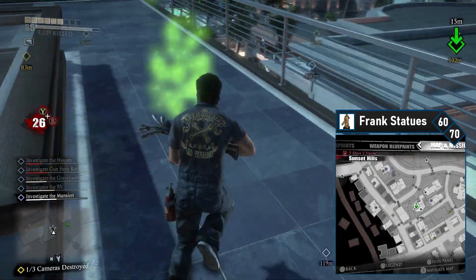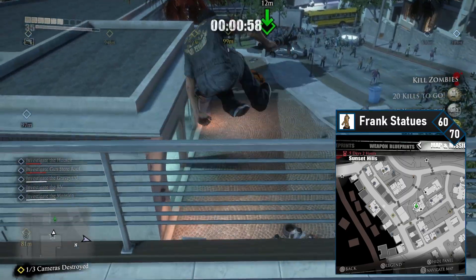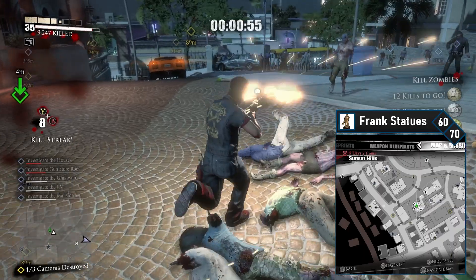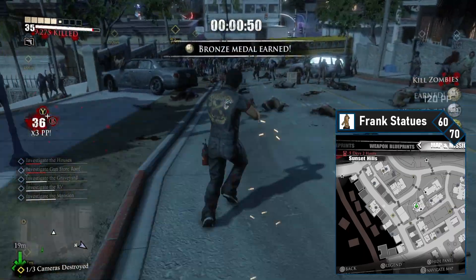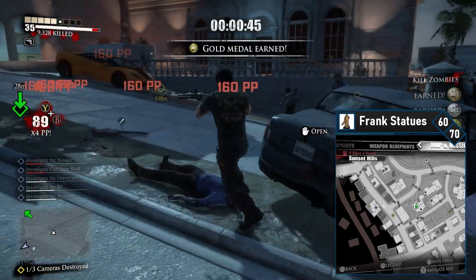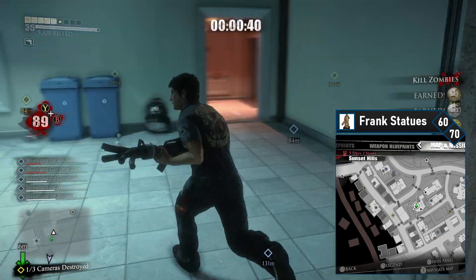Frank 60 is in the musician's house, very close to your current location. Simply jump off the balcony and it'll be on your left. Of course if you have a split shot you can do the PP trial here first before doubling back. Then simply enter the house and head through to the Frank statue. Only 10 left and they're the most wide spread of them all.